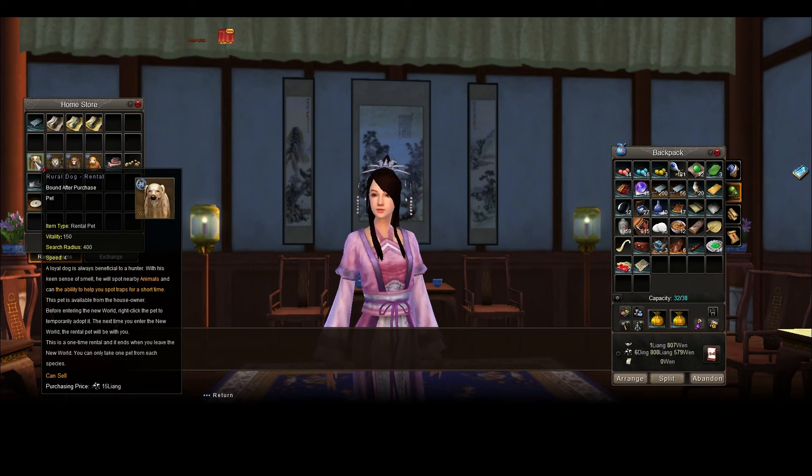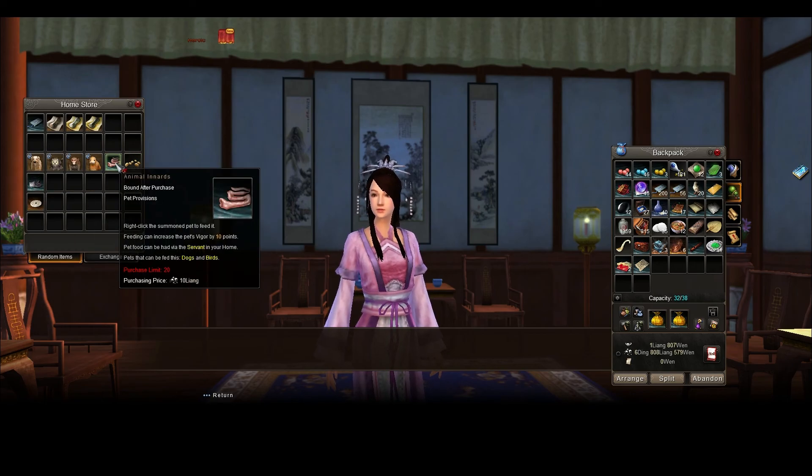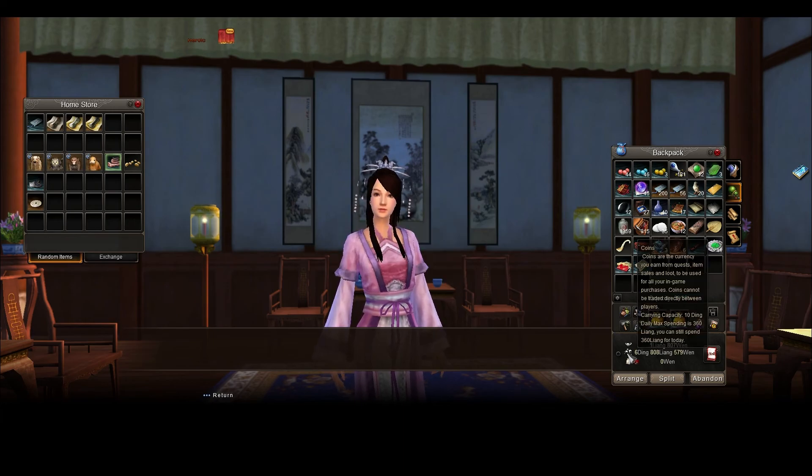The dong is also pretty good because it can find resources. You can purchase food for them right here — they cost bound money. I might purchase some of that now. It's 200 silver for 20, but I think I'll be all right.